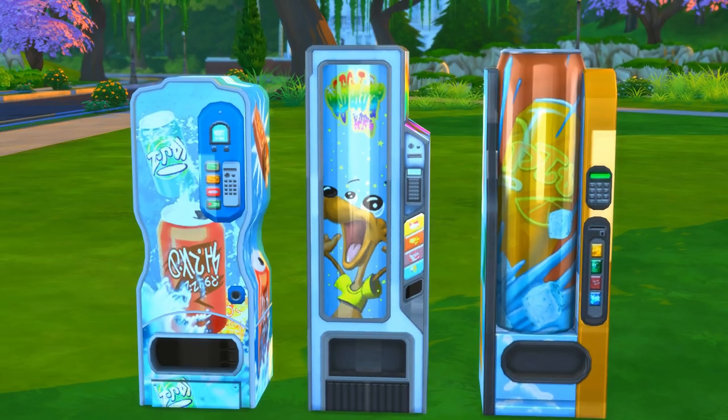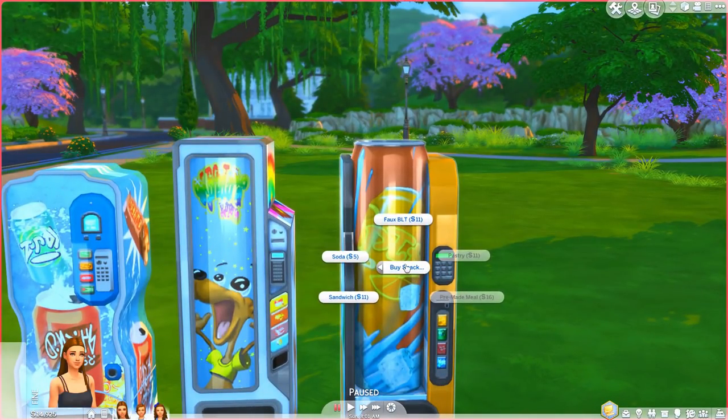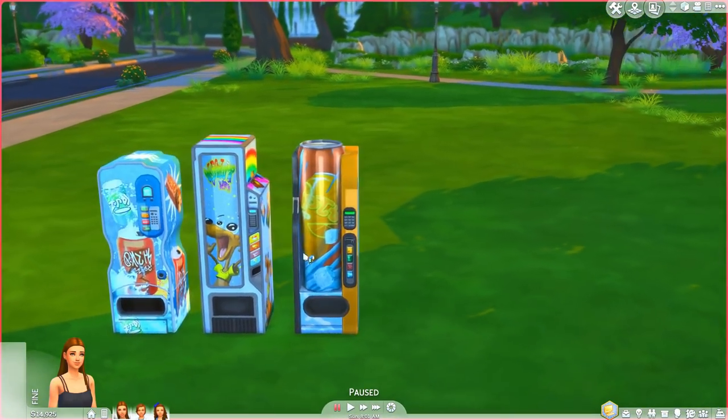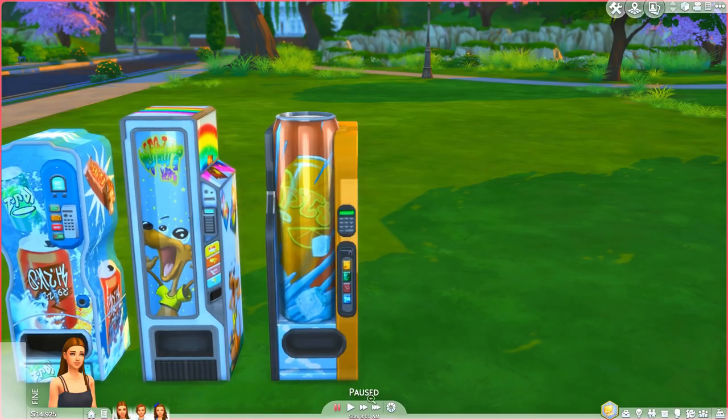I actually love them. We can buy a snack — we can get a BLT, soda, sandwich, pre-made meal, and pastry. This basically just overrides that fridge we have. It would be cool in the future if you could buy multiple different sodas and candy bars, but this really makes it feel more like a vending machine.